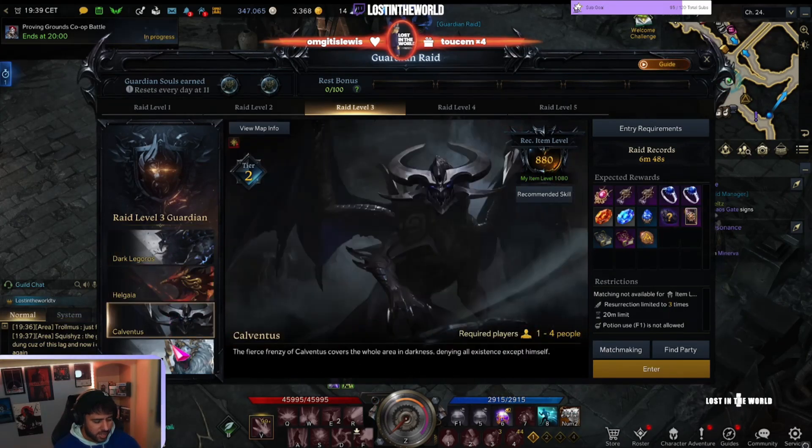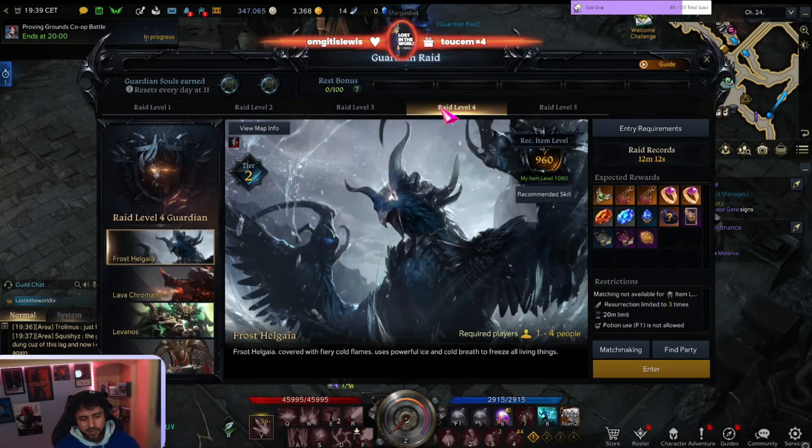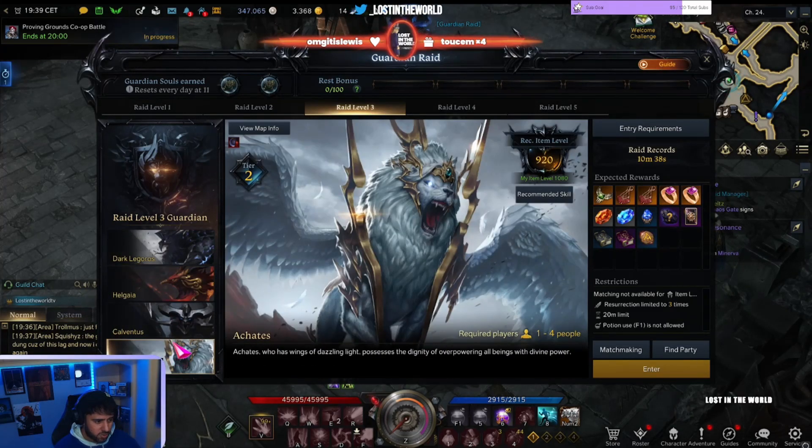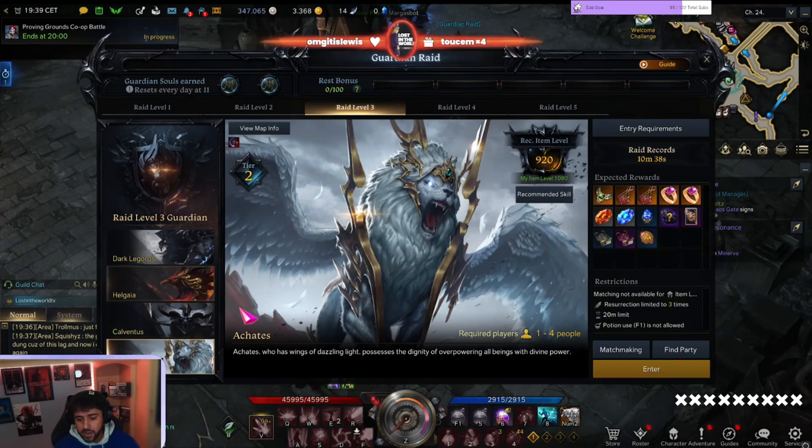Starting at 802, you're going to start killing all of these. Now if let's say you're at 940, you're not going to claim any of these souls until you get to the last one - at 920, you're going to kill it twice and claim its soul twice. Then you're going to use those mats and upgrade and see where you're at.